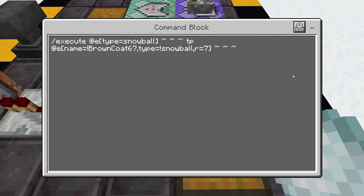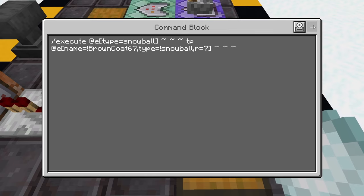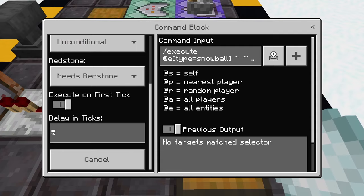The first command says: /execute at E type equals snowball, tilde tilde tilde, tp at E name equals exclamation point [your username], type equals exclamation point snowball, R equals 7. So when I throw the snowball, it's going to teleport all the entities around it within seven blocks — not your username or itself — towards it, drawing all the entities around it. There's a delay of five ticks on this one.